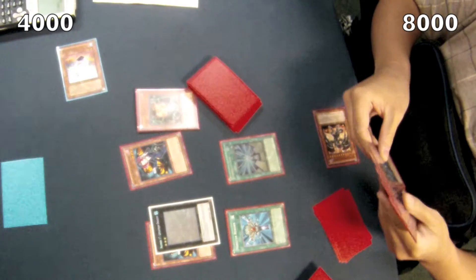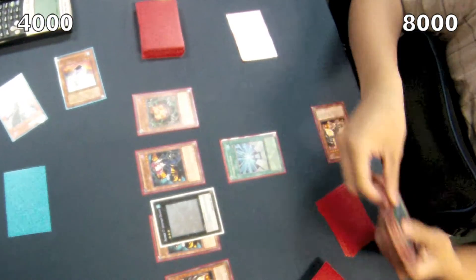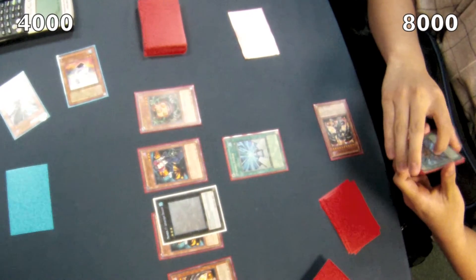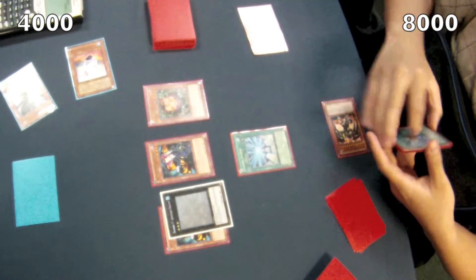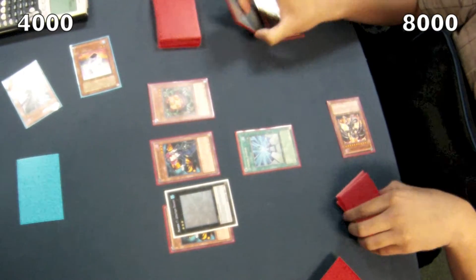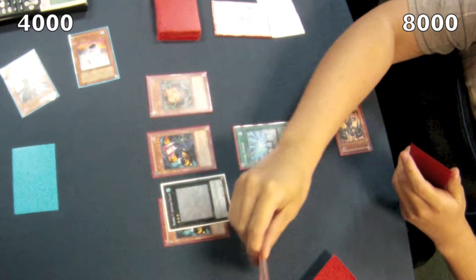He activates Monster Reborn and special summons Red Eyes. He activates its effect to get Light Pulsar, but his opponent negates with D.D. Crow, and Red Eyes still gets to target a new one, I believe. That's what he is explaining to his opponent. I can't really tell what he targets here because of my bad recording in this area.